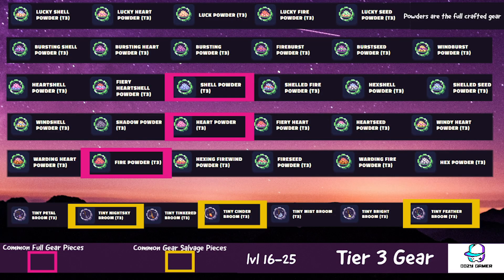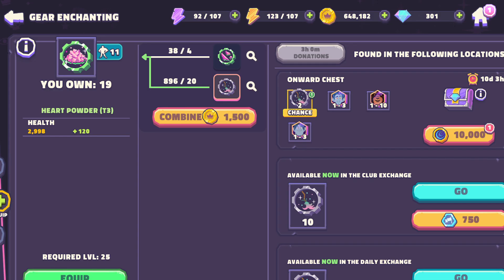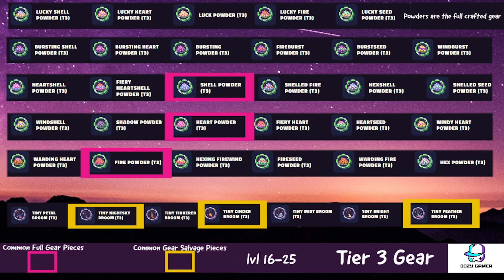Now we're going to move on to tier three. Gear three covers level 16 to level 25, and you're going to start finding gear three more in challenges and events. In gear three, you're going to want to focus on shell powder and hex shell, and most importantly, heart powder — almost every character in the game needs heart powder of some sort. If you don't know what to do with your energy, go ahead and farm heart powder. Fire powder is another thing to focus on, as it increases your attack. The main base material you're going to combine the heart dust and fire dust with is broom, so you also want to farm those up with spare energy. You should accumulate a ton through other game modes, so don't worry too much about brooms.